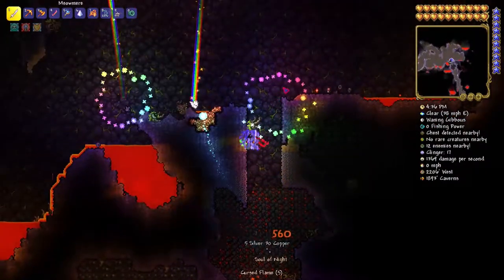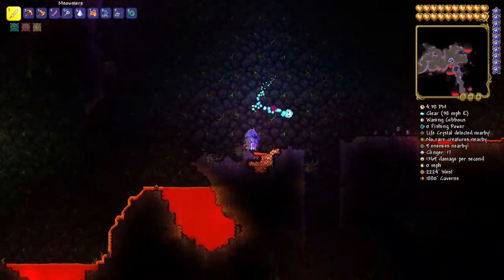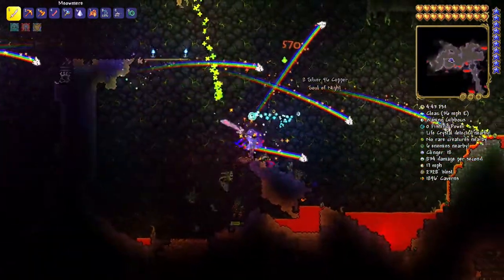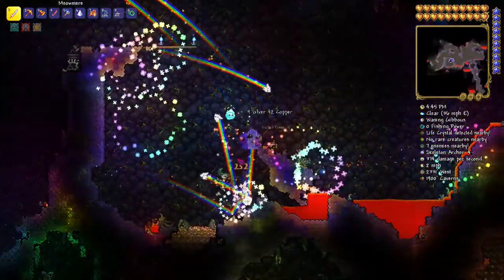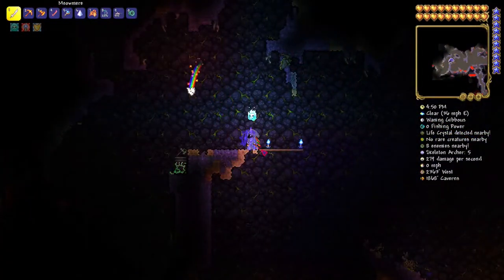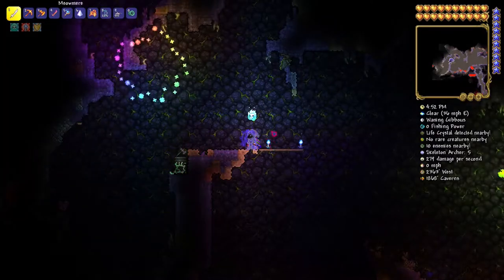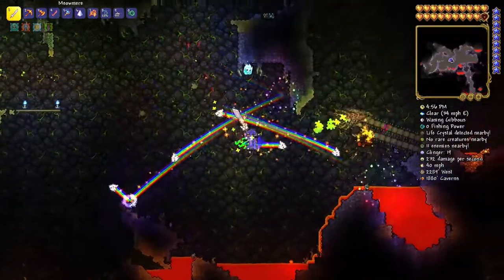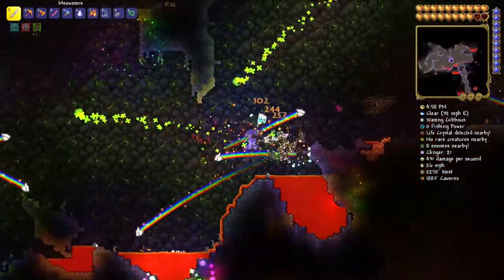Once you just started Terraria hard mode it's going to be a little bit difficult because you've got to kill lots of things, and these things can be tough when you first make it into hard mode. When you're in hard mode you should have already defeated Skeletron, so you should have plenty of Water Candles. You can also make Water Candles, and you can make Battle Potions too — same kind of effect.